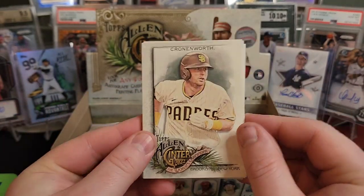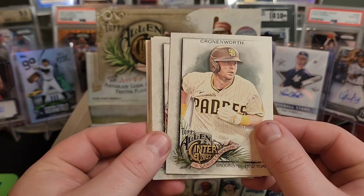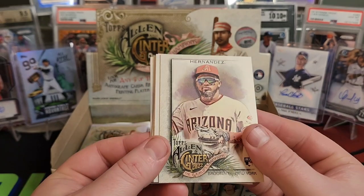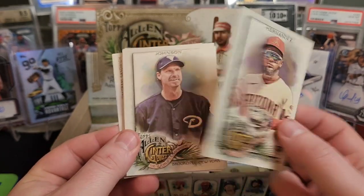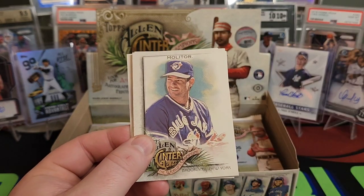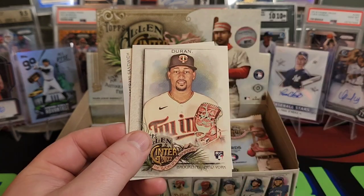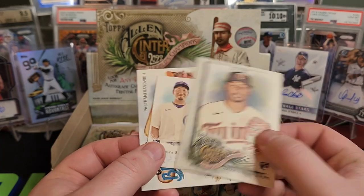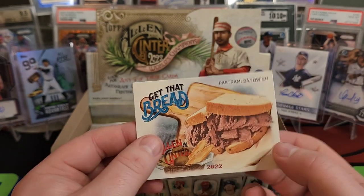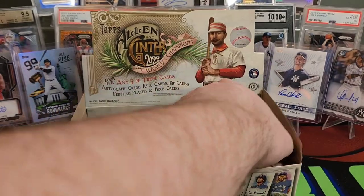Allen & Ginter's just one of those sets like Gypsy Queen, which I actually like Gypsy Queen this year. But typically I don't buy these sets a lot — I'll buy a little bit of retail but not a whole lot. Jake Cronenworth, Yadier Molina, the Big Unit Randy Johnson, Paul Molitor Hall of Famer, Brandon Marsh rookie, Juwan Duran, a Seiya Suzuki mini, and another Get That Bread Pastrami Sandwich. Also like pastrami sandwiches.